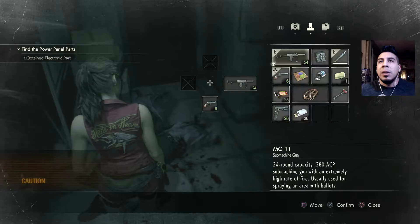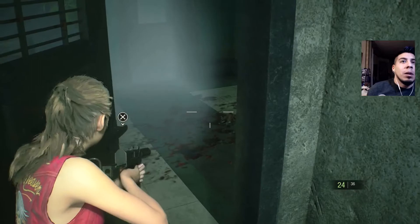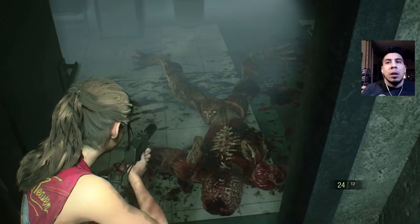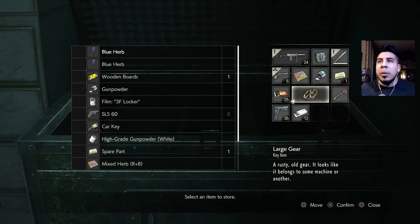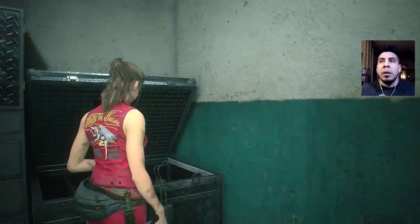Damn it. Do I have anything? Well, I have a knife. At least I got rid of one of them — there might be another one around. Let's go here and get the other spare key. What should I deposit? I guess we can deposit the electronic part for now. Spare key.